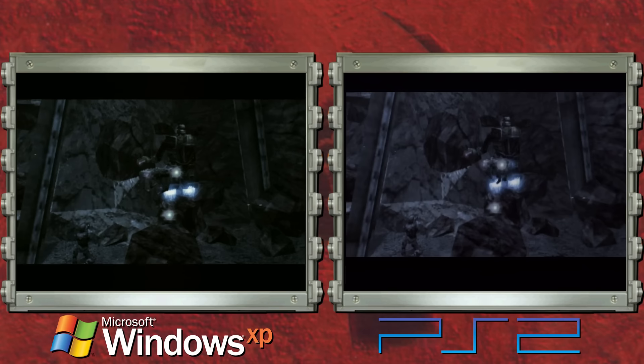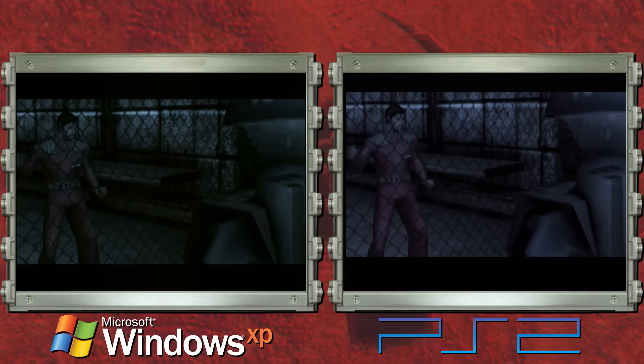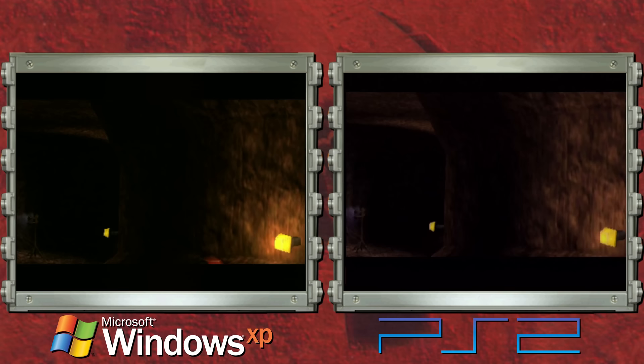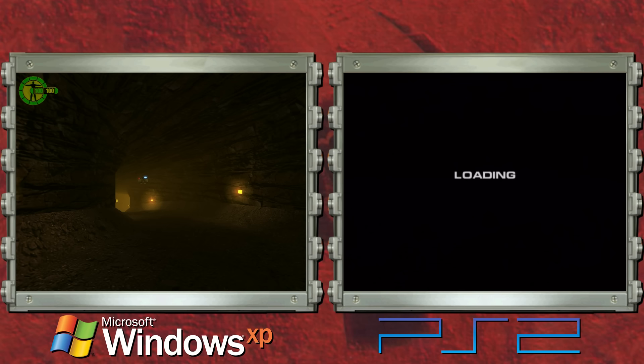I'm using a PlayStation 2 model 39001 with a mod chip installed for multi-region play. It has a MIPS R5900-based Emotion Engine clocked at 294.912 megahertz — though this might be the 299 megahertz one; I can't remember exactly when they switched, but they did slightly up the clock speed at some point.